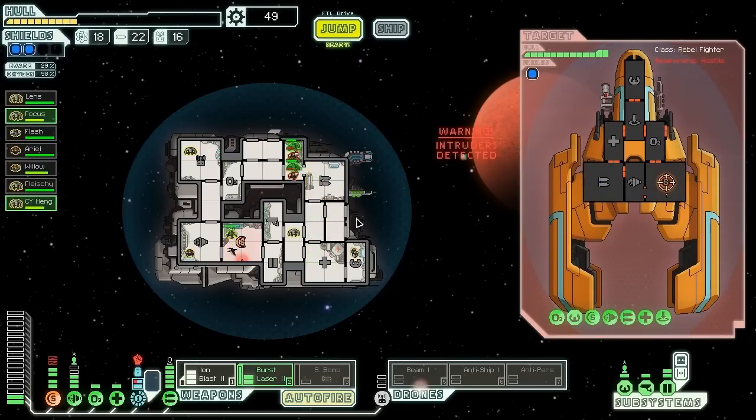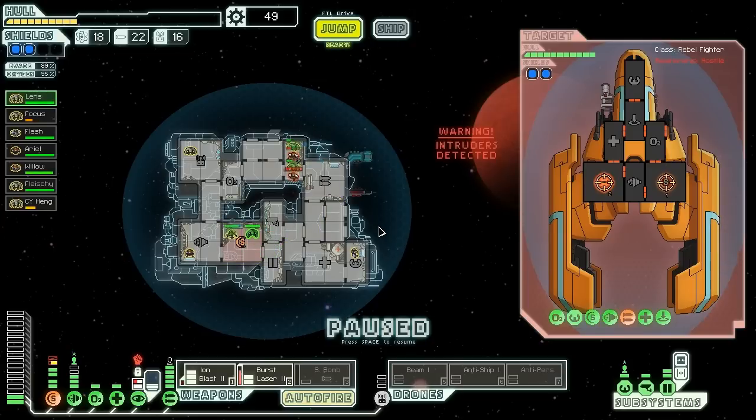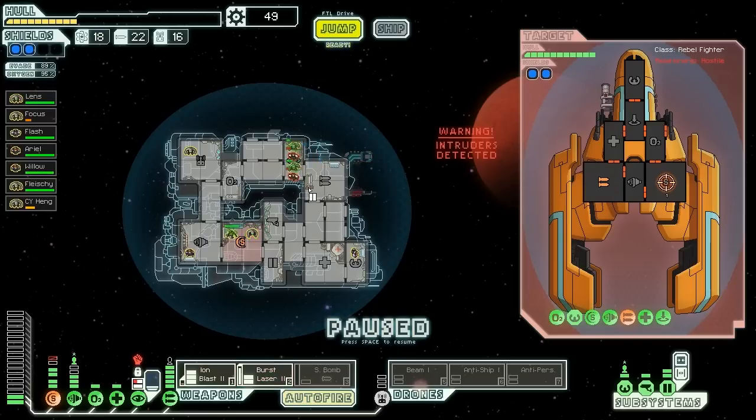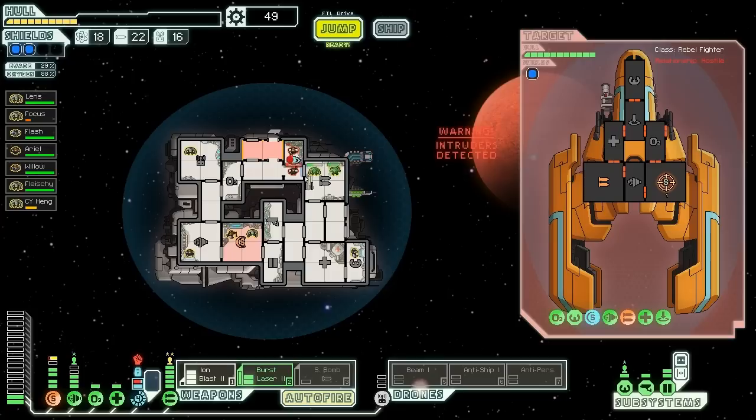Get in there and defend those cloaking devices. We're going to hit them in the weapons again. They're going to hit us in a second, so we cloak — nice try, can't hit us now. We're going to send our Engie in to help fix the shields. These guys should be able to win that fight, actually, surprisingly enough. We're also going to try and suffocate these guys out.